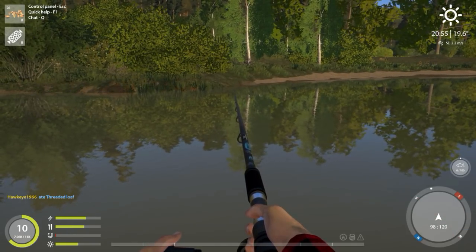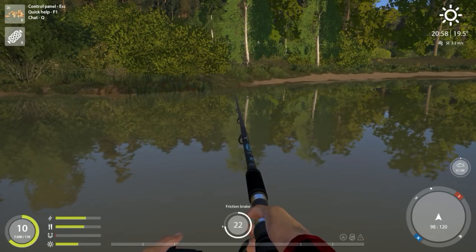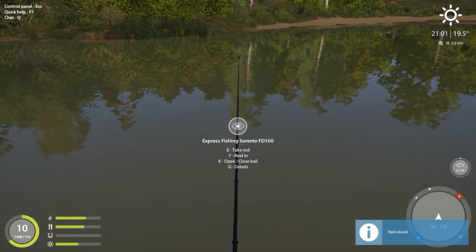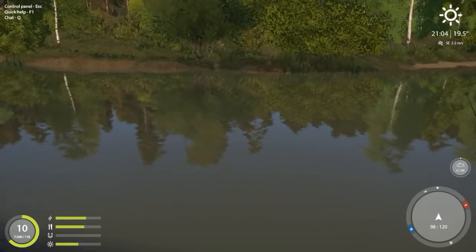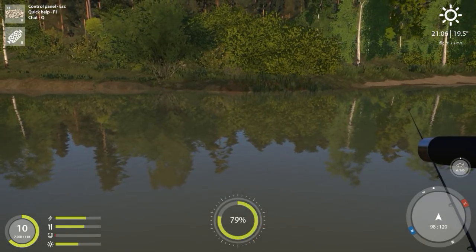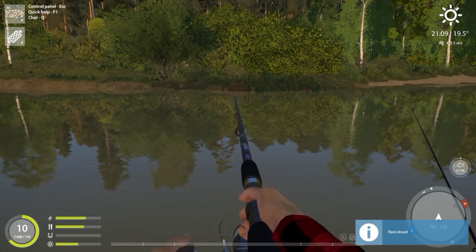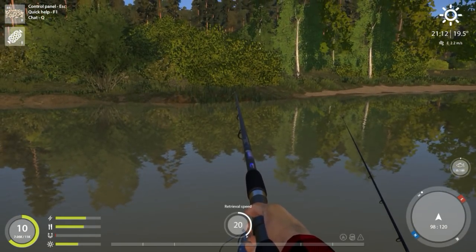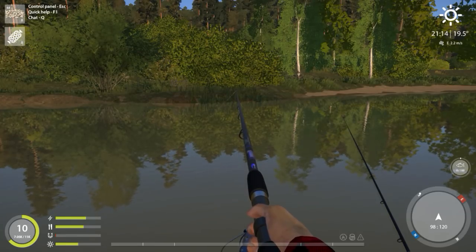I'm going to go ahead and take the retrieval speed up because I like to get it in a little bit faster. I set these out during the daytime and honestly on a cloudy day it seems to work even better, but it works pretty good on sunny days too. I have pearl barley in there and I'm a little too close to the shore, so I'm going to bring it in a little bit deeper and change my retrieval speed. 30 seems like a good roundabout speed and then I'll change this to 22.